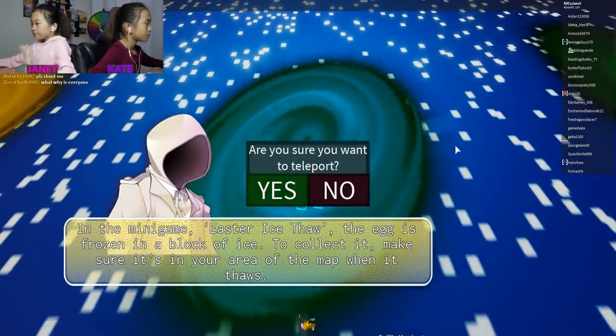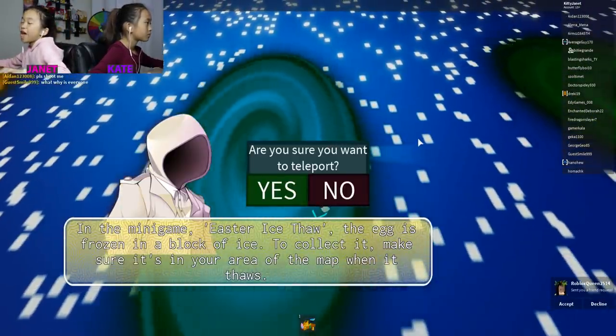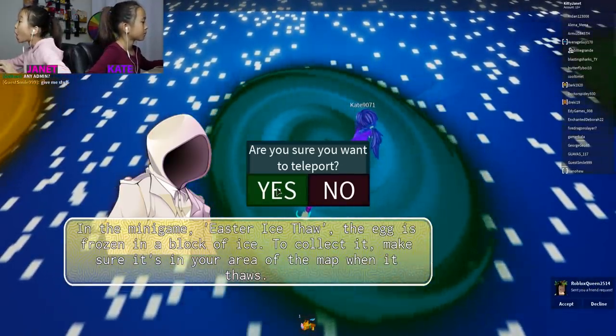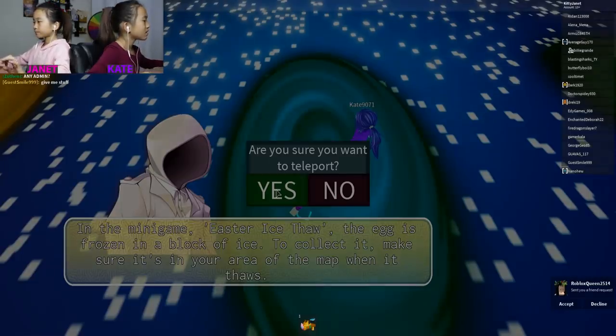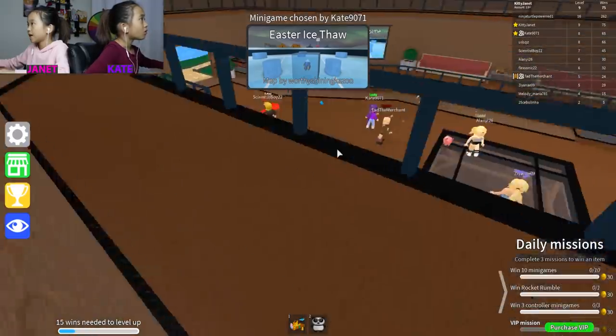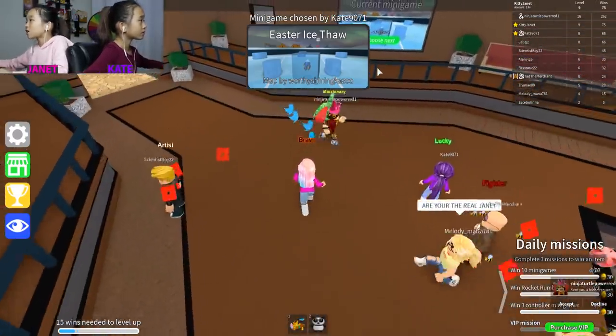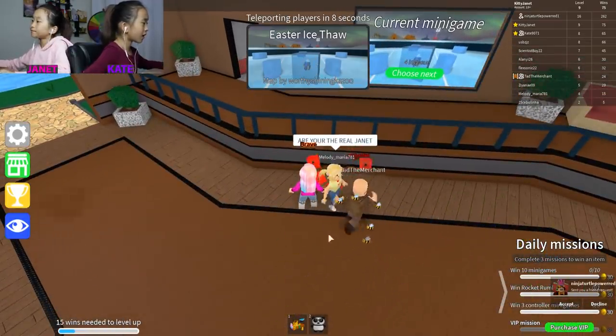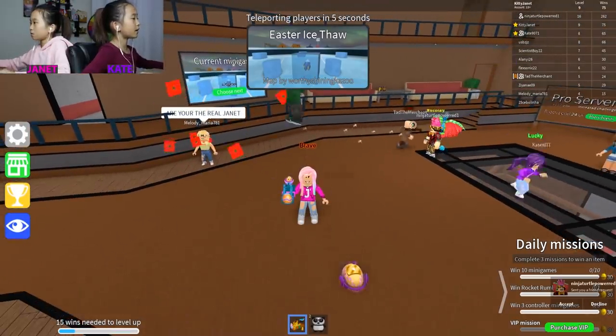In this mini game — Easter Ice Thaw! The egg is frozen in a block of ice. To collect it, make sure it's in the area of the map when it thaws. This is the Easter Ice Thaw and there's an elephant egg it looks like. We're gonna try to help Janet — tell us what corner, what part of the pie you have.